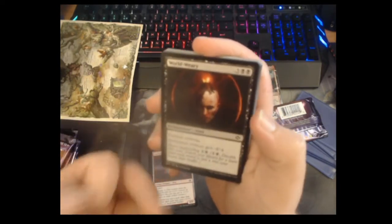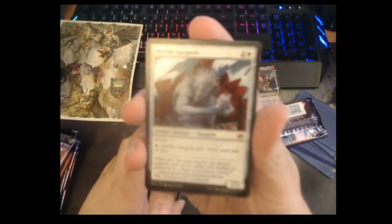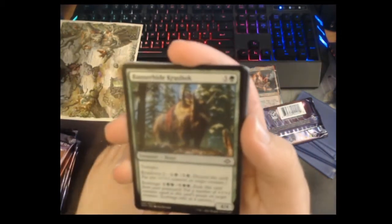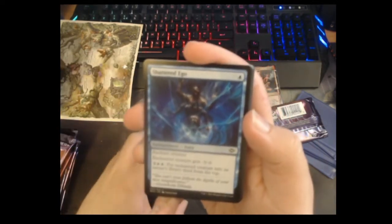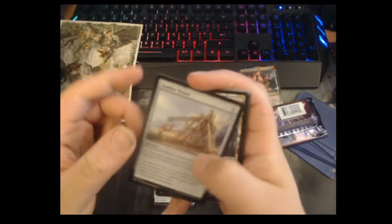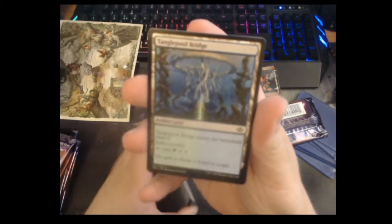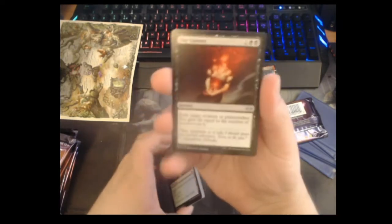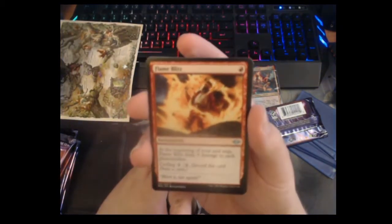World Weary. I quite like these basic land cycling cards. Marble Gargoyle — this is a callback to an old Magic card like Granite Gargoyle, that's really cool. Banshee of the Dread Choir — it's got so much text for a common. Shattered Ego, Landscaper Colos, Fodder Tosser. Tangle Pool Bridge — it's one of the artifact lands, these are really cool and I think they're super playable.